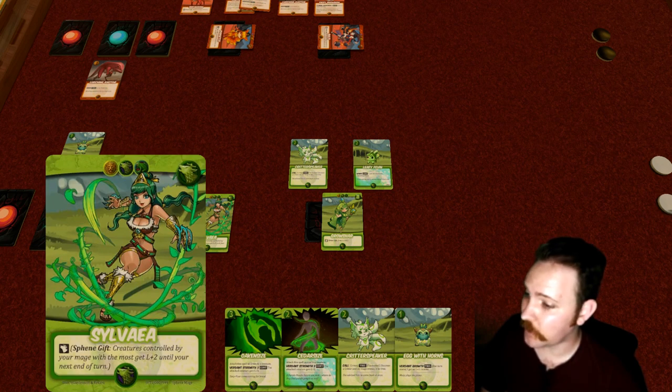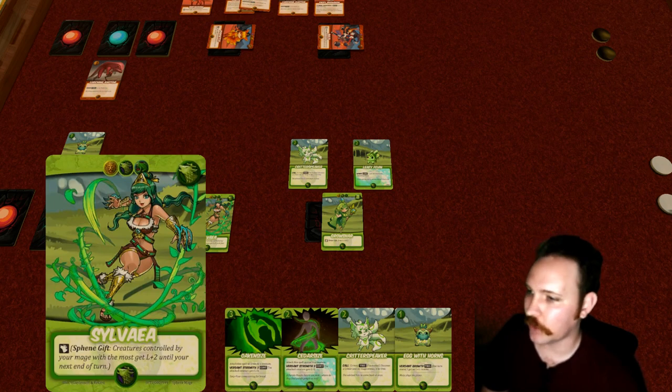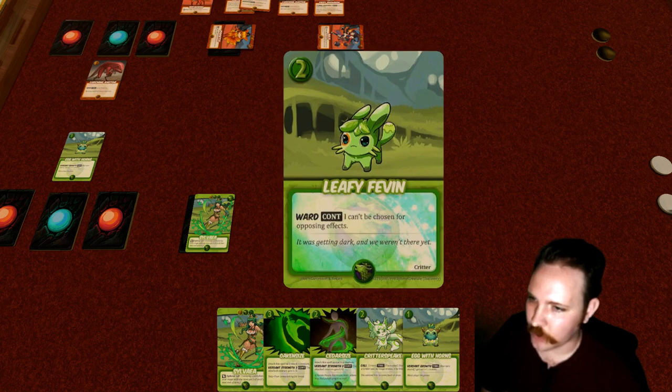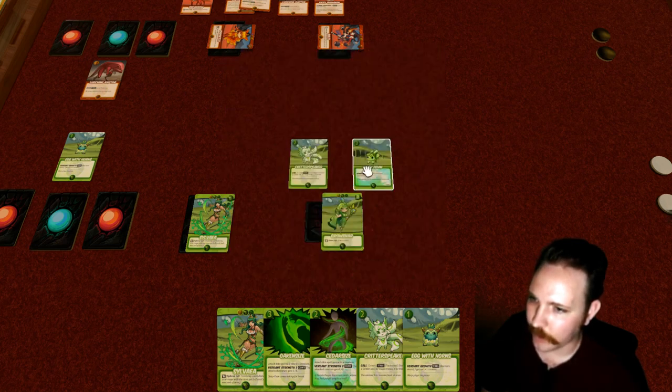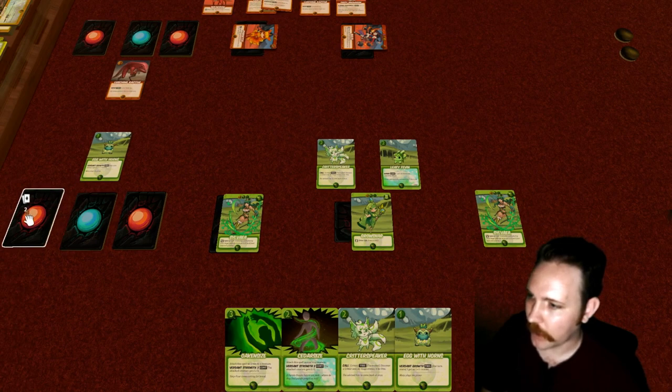The Sphene gift happening right now: creatures controlled by your mage with the most get level plus two until your next end of turn. Since this is happening on our own turn, it lasts until the end of this current turn. This obviously applies to Groshar, who has two creatures in play — both the Critter Speaker and Leafy Fevin become level fours this turn. Although it doesn't matter since there are no opposing creatures to contest. We'll play Sylvia and give her a vigor, gaining power.